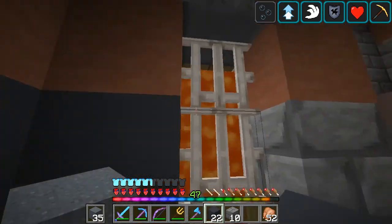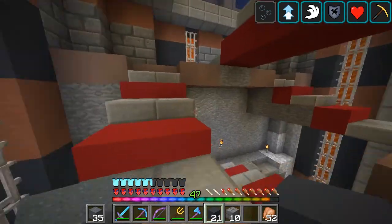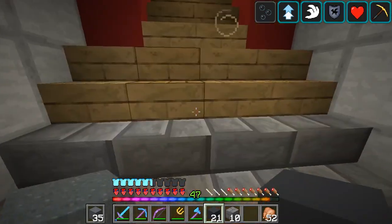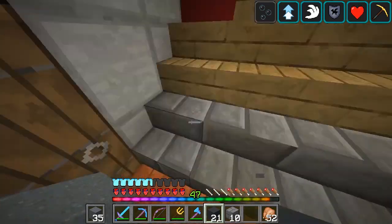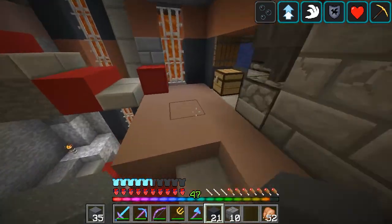I'm really confused because I was told that fire spread is on, but you can see the wood up there. I might change the staircase to just be all stone brick stairs because of fire spread. But nothing's catching on fire, and I don't really know.